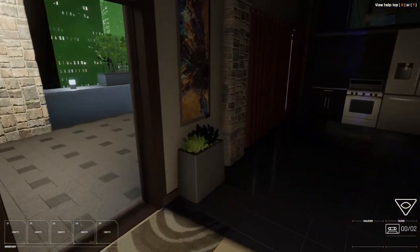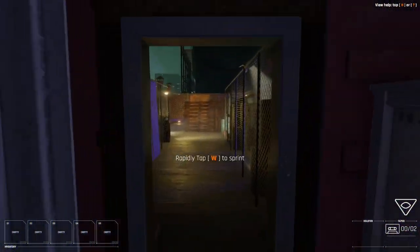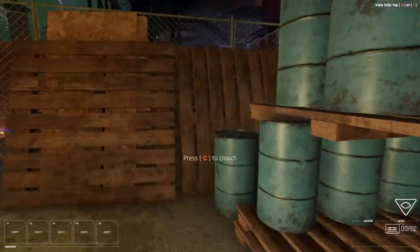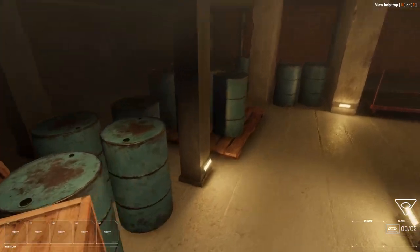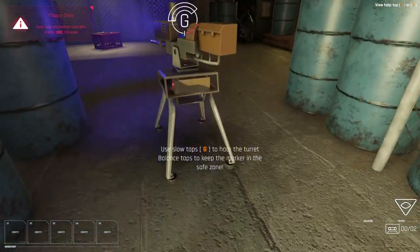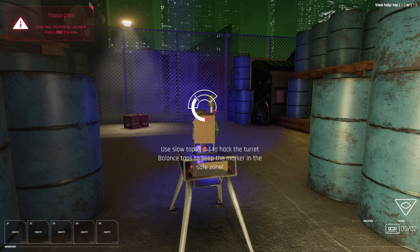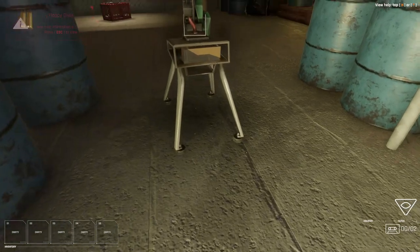Or finish the tutorial here by sneaking past this turret, running past that, crouching through here, grabbing a gun, and hacking this guy. Hacking is very important on the compound — there are a bunch of doors that require you to do so.